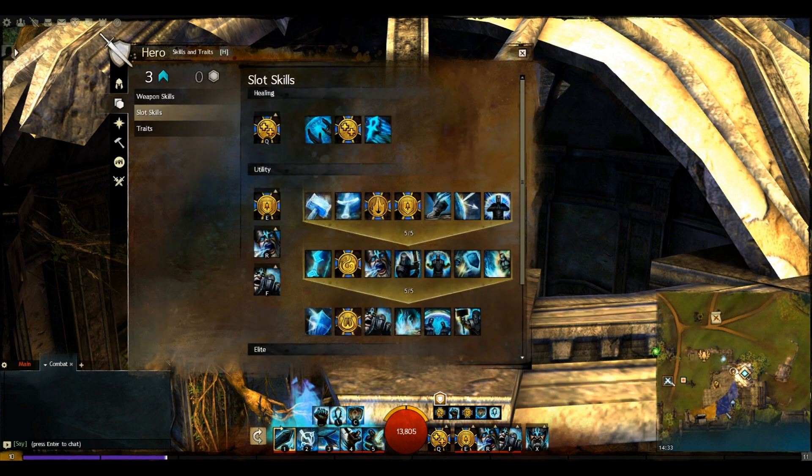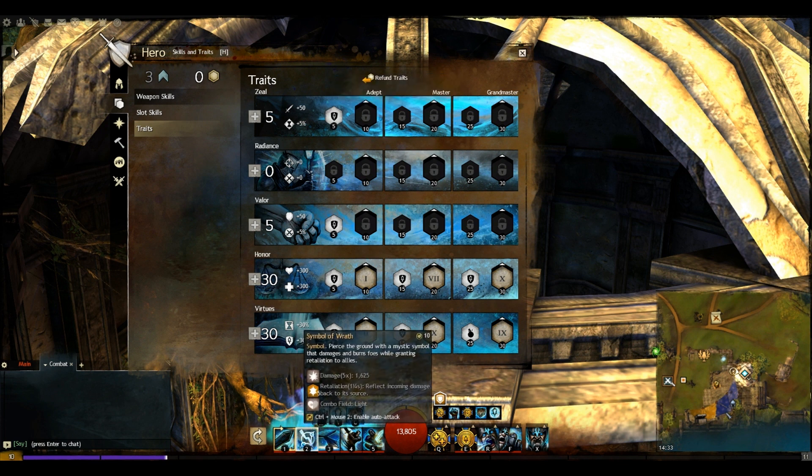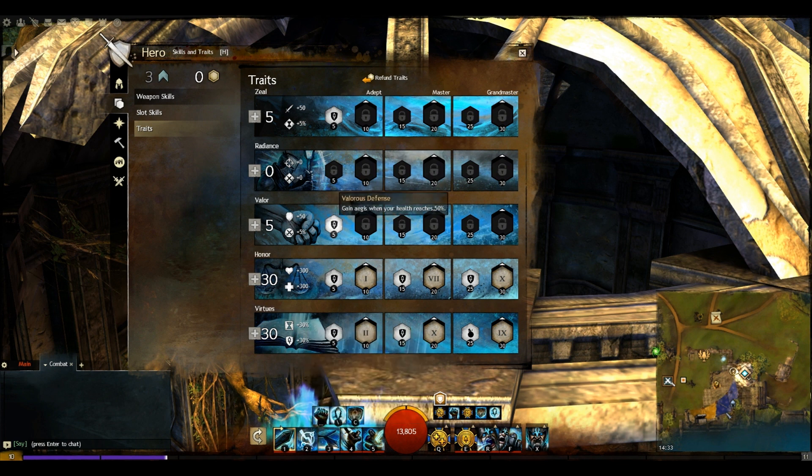For our traits, we've gone for 5 points in Zeal, giving us Symbol of Wrath when health drops below 25% HP — another way to get retaliation up. We've got 5 points in Valor for Vigorous Defense, gaining Aegis when health reaches 50%, backing up the Virtue of Courage. In Honor we've gone for 30 points. We get 1 second of Vigor on a critical hit, though with only 4% crit it'll happen very rarely. Aegis grants retaliation when it ends, which is a great way to use it alongside the Virtue of Courage for more retaliation.